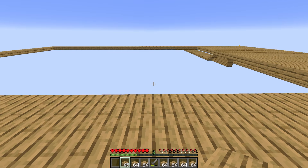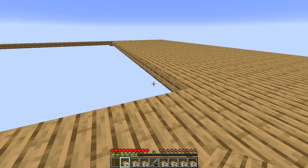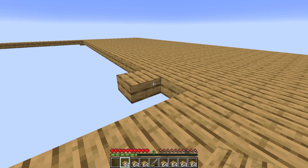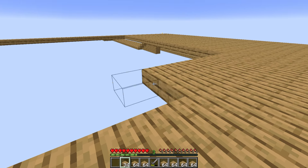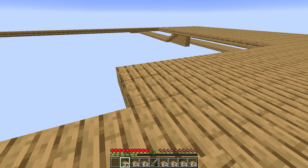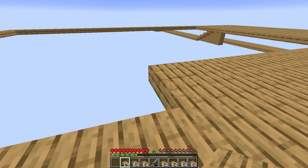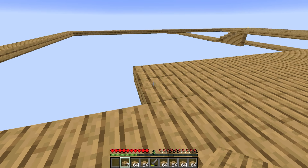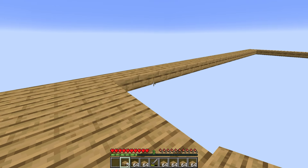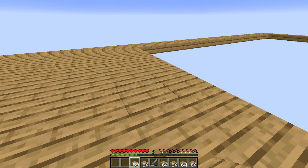That looks like a decent spot to build an actual house, so I can mark it off the list — because what I've currently got is not a house by any definition. I need to build a house, and doing it over in this section might be sensible. I was going to stop building with these wood slabs and move over to cobblestone ones.